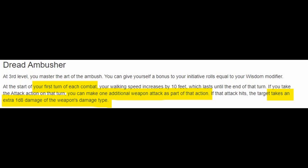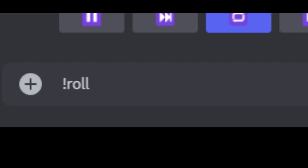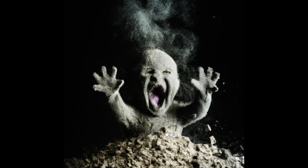Gloomstalker also gets an extra attack on their first round in combat, and that attack also gets an extra d8 of damage. At level 5 with Ranger, you also get an extra attack. So at level 8, with 5 levels in Ranger and 3 in Rogue — Gloomstalker and Assassin — if you get the first hit off in combat against a surprised creature, you get 3 attacks that all crit, plus an extra 2d8 of damage because of the crit, and also 4d6 of sneak attack damage — again because of the crit — plus all your modifier damage. Depending on how good your rolls were and what you were fighting, it's pretty cooked by now.